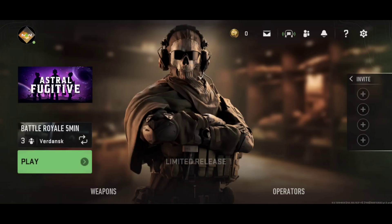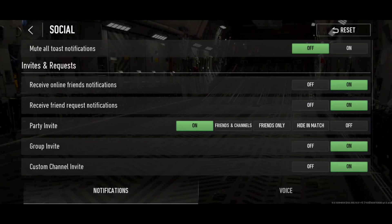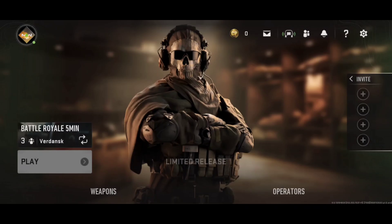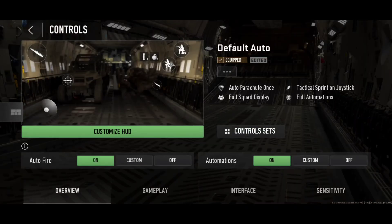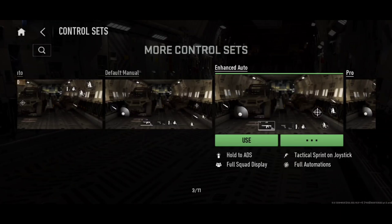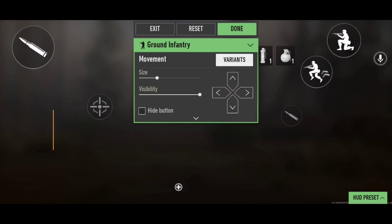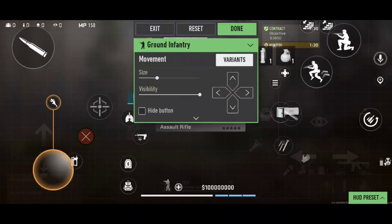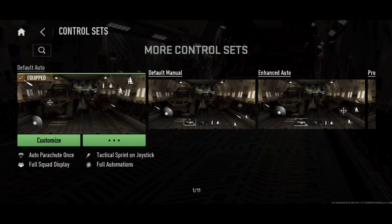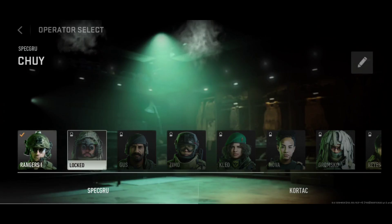In Settings we have controls, graphics, audio, social, account, and language options. Currently you cannot change your language or graphics settings since graphics are locked to minimal. You can adjust up to 11 different hertz options depending on your usage, along with sensitivity settings, firing settings, and hertz settings — all customizable to your preference.